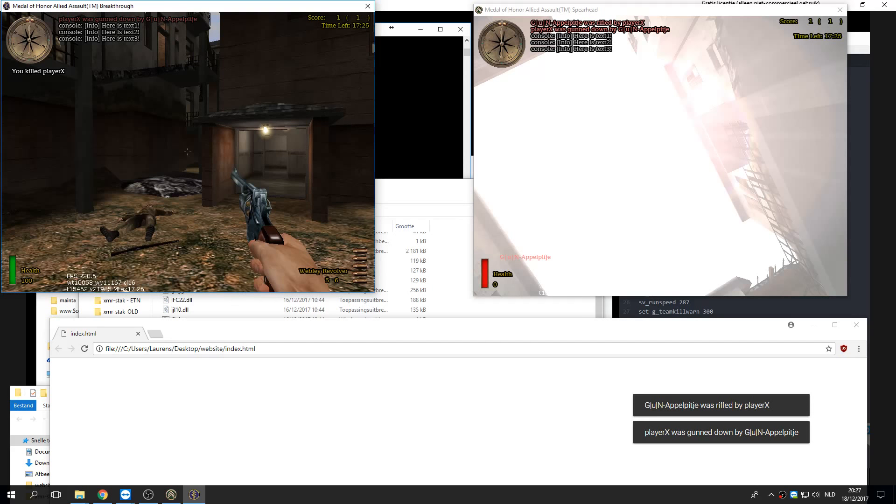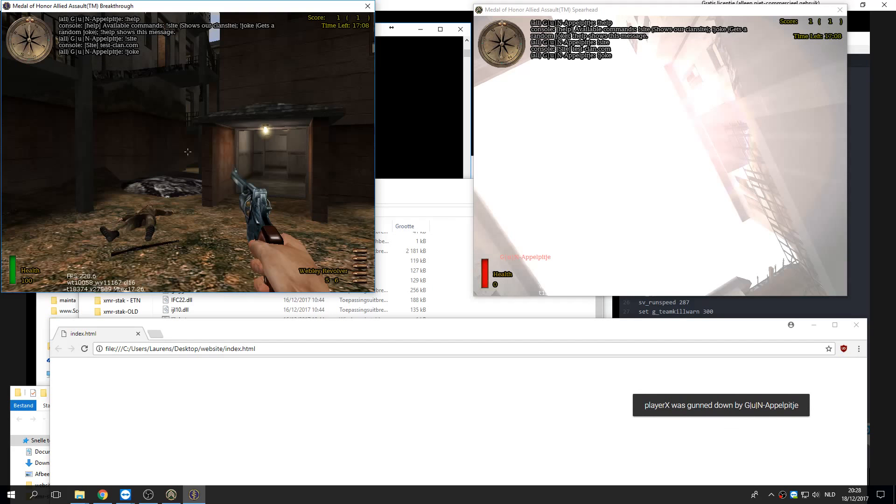What also works is a chat command — so if I do help, it will show the help and the available commands. Let's try the site joke. The joke is actually not working, not sure why, but yeah it's not working.